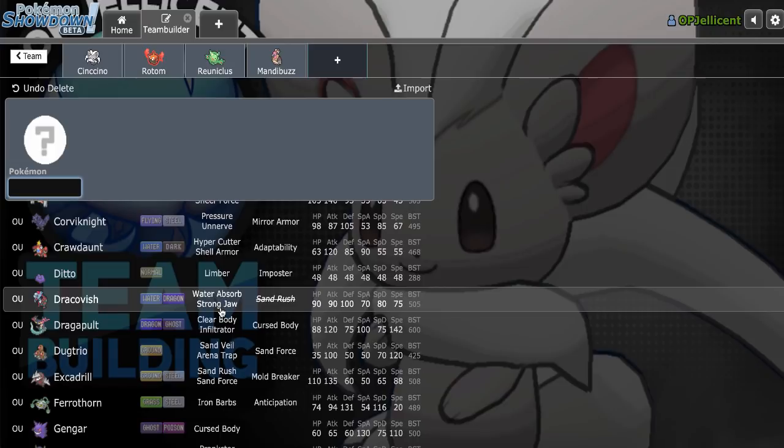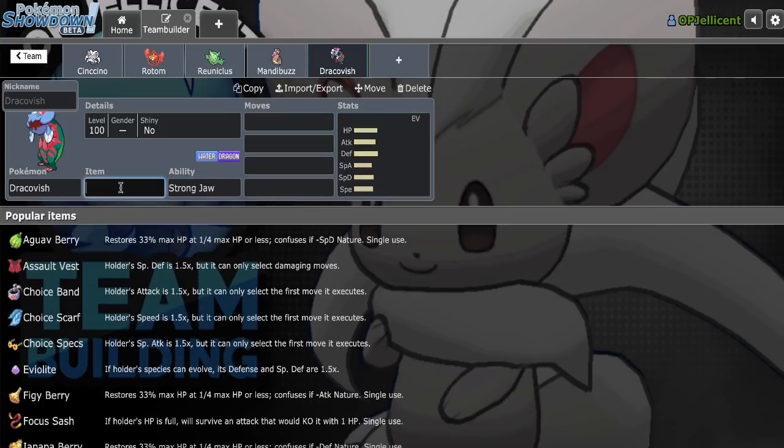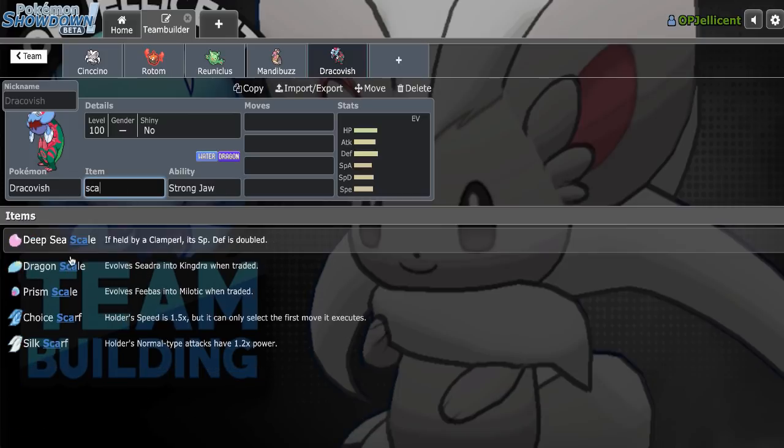Dracovish would be fine. I always say that I don't really like Choice Scarf Dracovish — I only touch Choice Band — but Choice Scarf could be good right here. Just being able to check opposing Hydreigon as well, we can revenge that using Outrage. Yeah, I think I'll do it. We'll go with Choice Scarf Dracovish today with Strong Jaw.